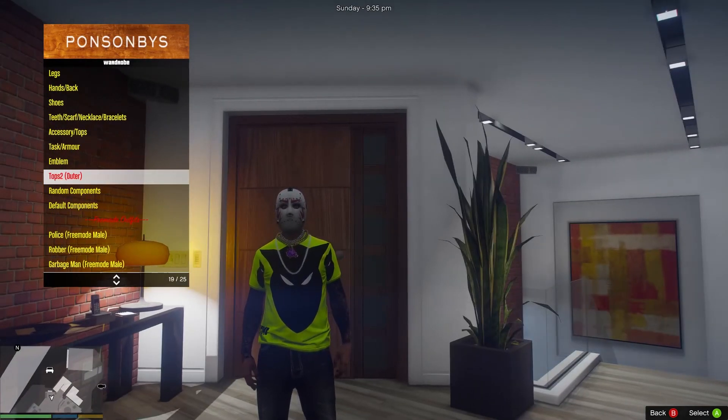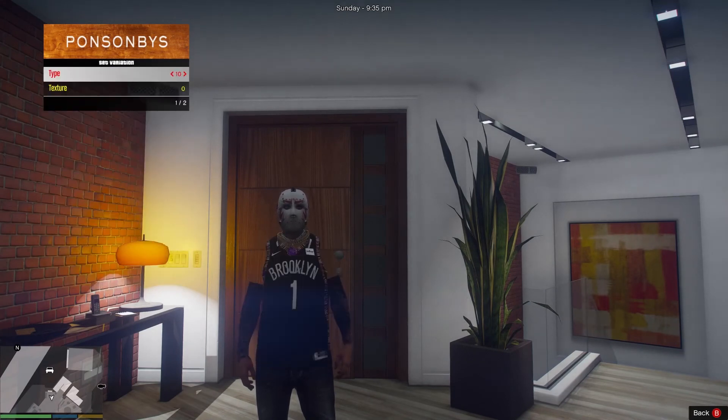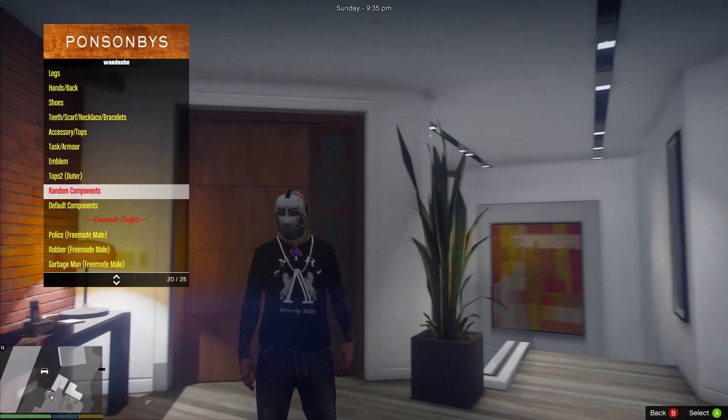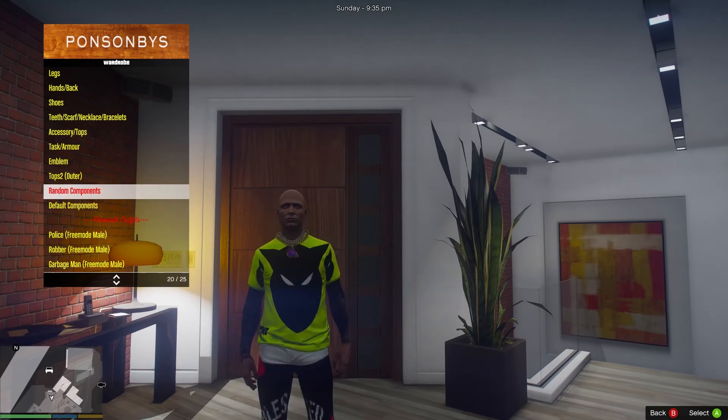Same emblems would be those little tattoos and sticker looking things. This is going to be your shirts, of course — your upper body wardrobe. Random components will change your character into a random look. Alright, default.